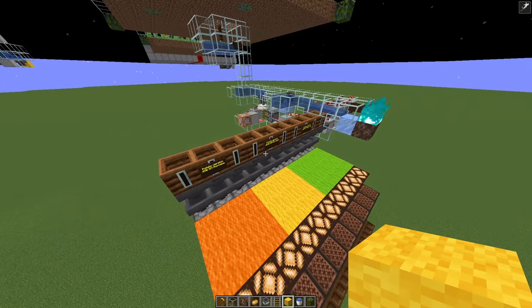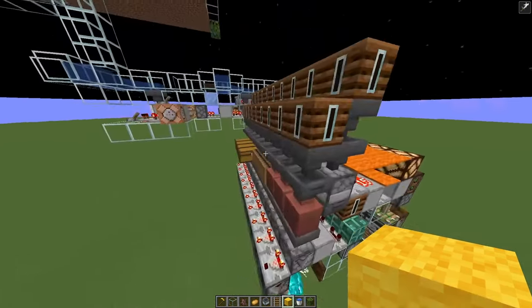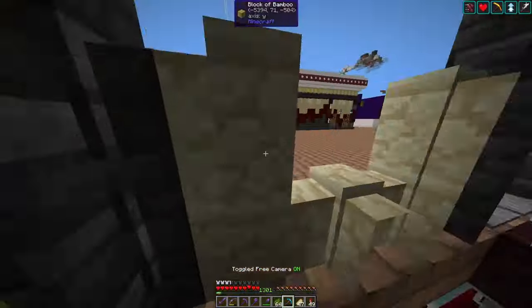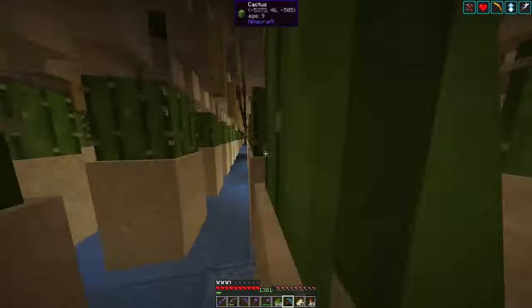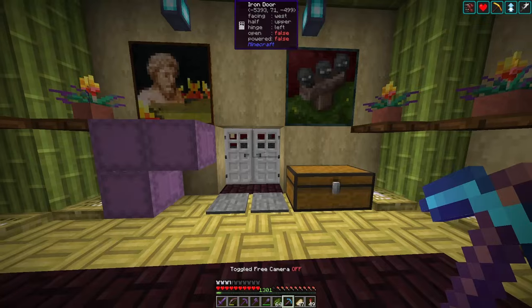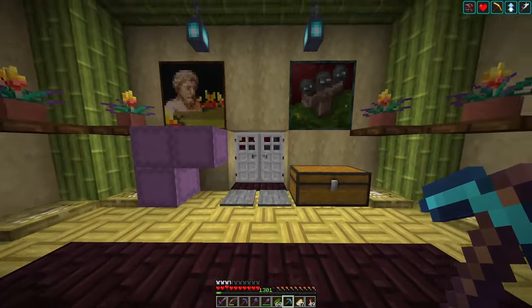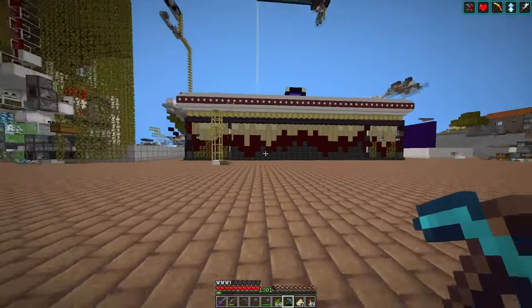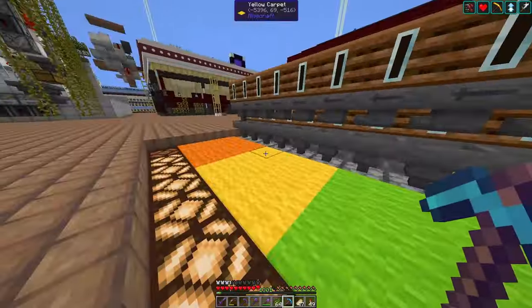If you want a potato-based version that you can chunk-load — completely automatic, working even when no player is nearby — you'll need a bit more capacity. On my survival server I have a healthy cactus farm below my storage, but this farm will only work if I am within random tick distance, basically within 128 blocks of this building. So this furnace will only accumulate XP if I am in the area.